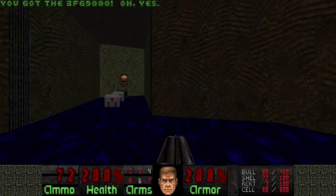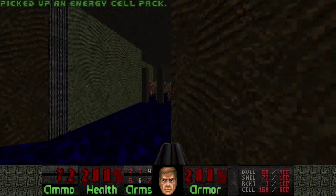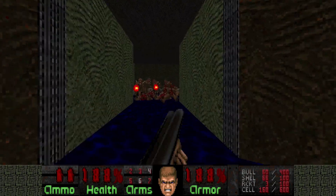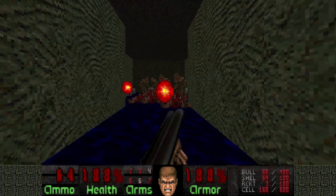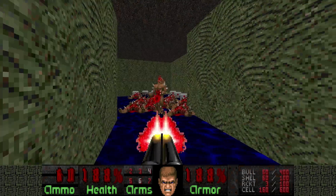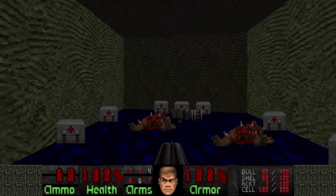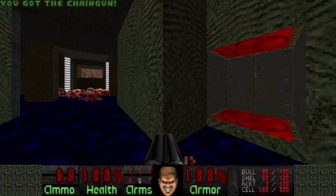There was a big group of revenants, barons and archviles. At least they gave you invincibility. And the BFG. And you know what they say — if the map starts off with the BFG, you know shit's getting real.